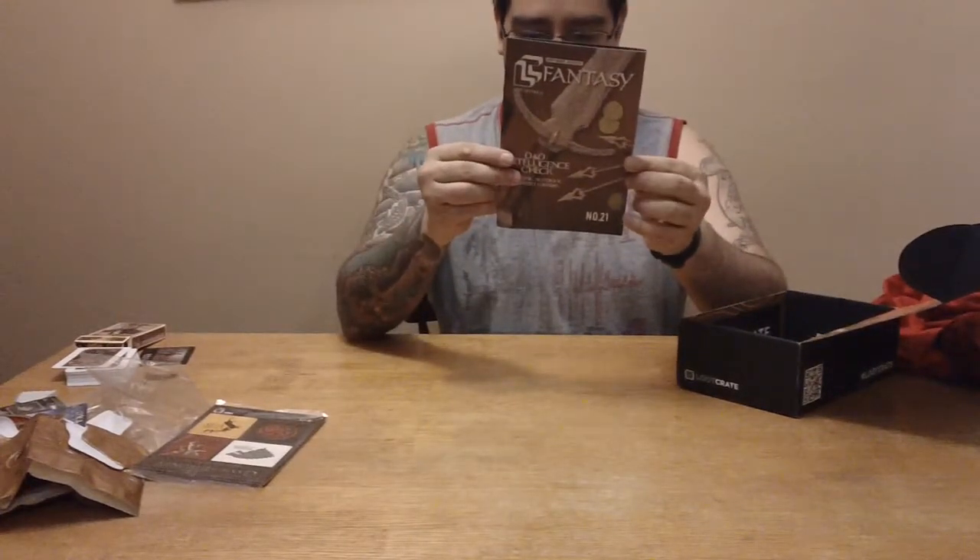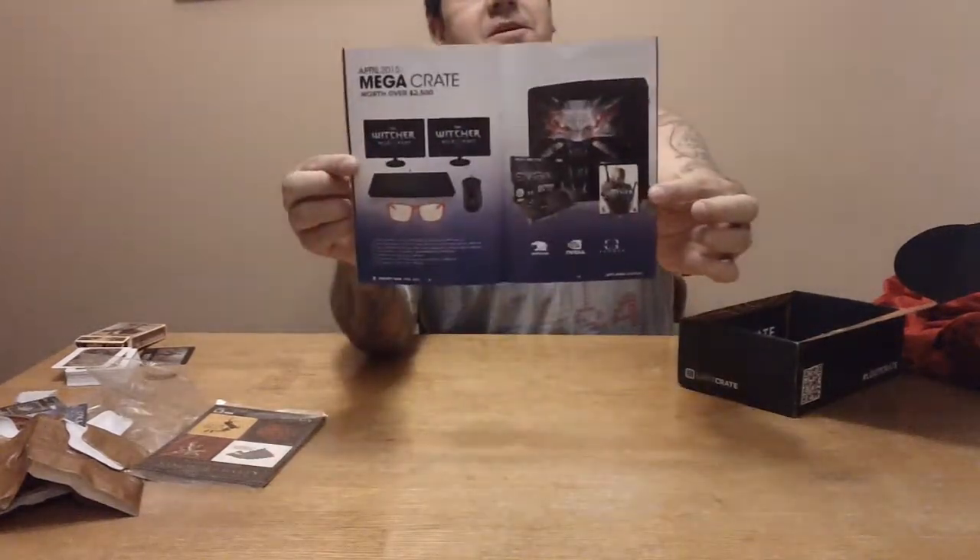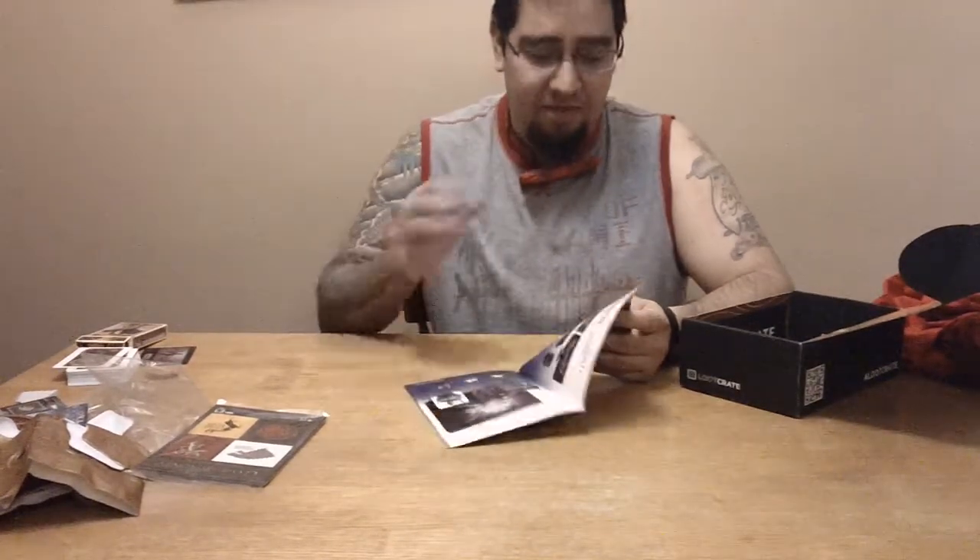And a magazine thing. Just shows some, I don't know, just a few little ads — well, not ads. This was the Mega Crate, which one lucky bastard won. Should have been me. It came with a tower with The Witcher 3 on it, a four-gigabyte GDDR5 GeForce GTX 980 video card which looks pretty beast, and a Razer DeathAdder Chroma Multicolor Ergonomic Gaming Mouse. It's almost like the one I have — I have the Razer Naga, I think. Two monitors and stuff — that would have been cool.